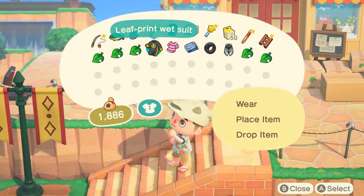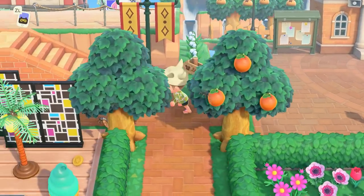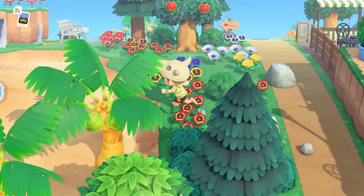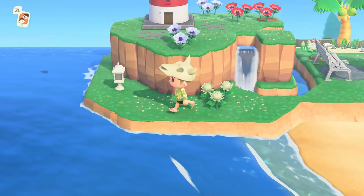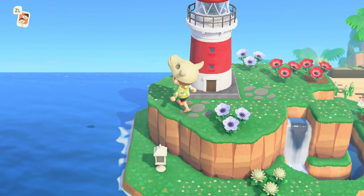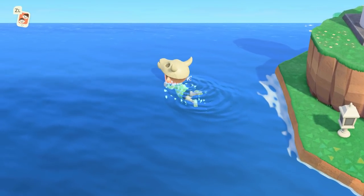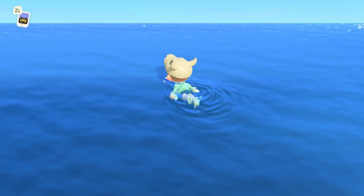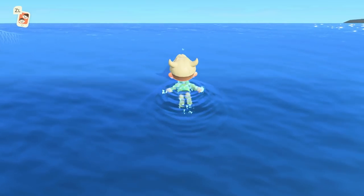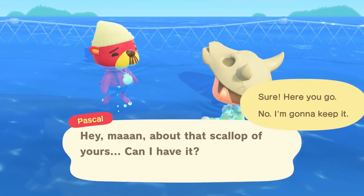I feel bad that I've been out of town during the new diving suit update because I've yet to really show it off for a video. I've done it on my own but not on camera. All right, we gotta find a good spot to jump in — we're gonna go up on the lighthouse and hop in. I've been trying to meet Pascal at least once a day to get a DIY or a pearl. Pearls are a lot harder to get than I was expecting. I'll dive around for a bit to get a scallop real fast, then we can meet Pascal — I'll just cut to that right now.